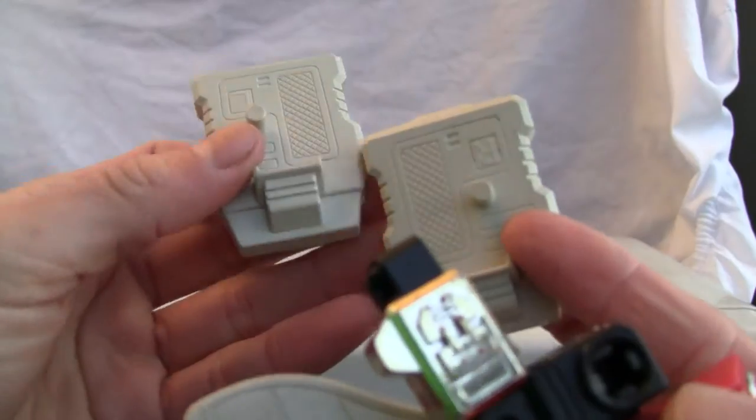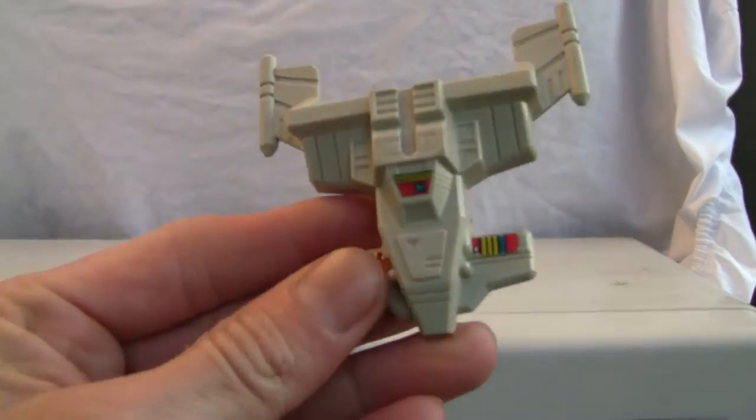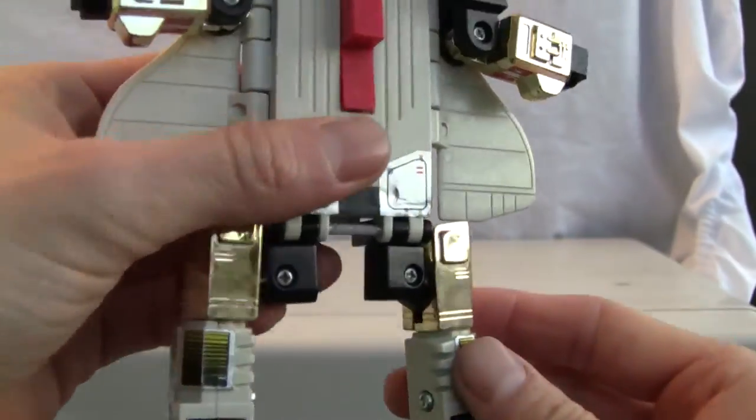Now Silverbolt does come with the feet of Superion — I'm assuming it also comes with Superion's feet, Superion's head, and the chest piece. Let's go ahead and transform him while we have him mostly transformed from this mode.